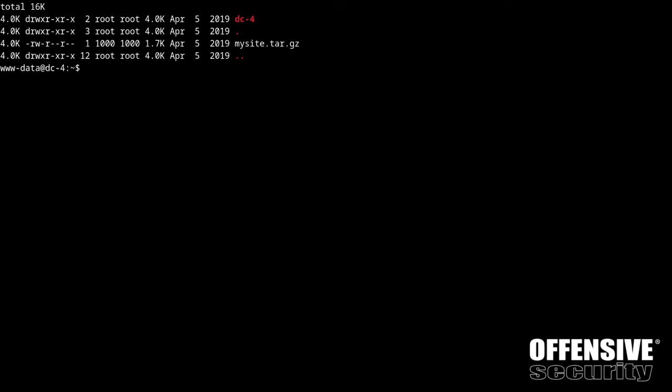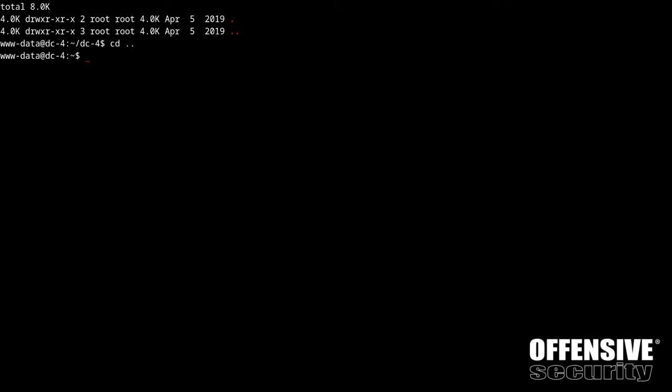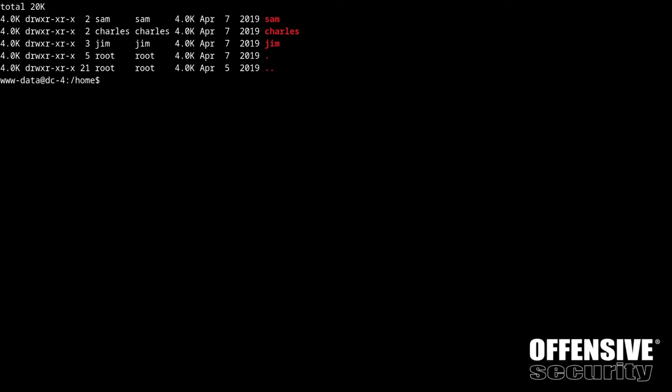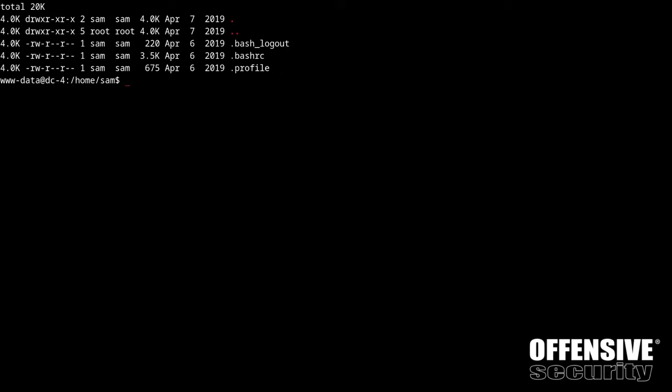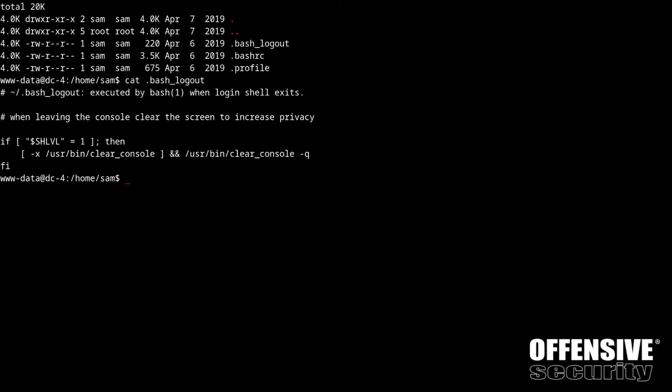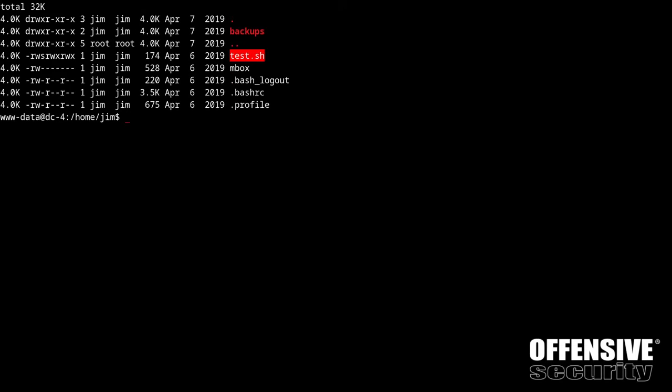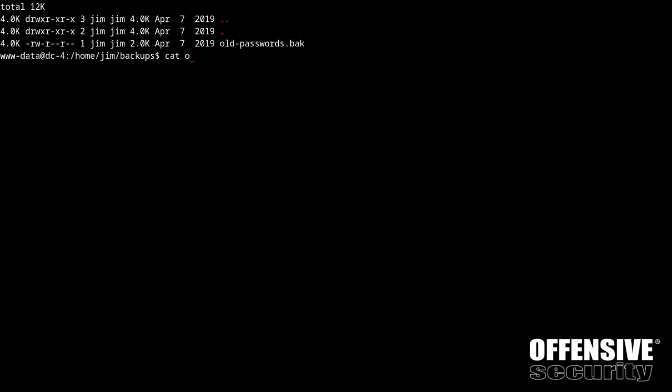I'm going to run through post-exploitation enumeration. Let's check out the www DC4 directory - doesn't look like much is in there. Let's check out /home. I see Sam, Charles, and Jim. Checking Sam: .bash_logout - nothing out of the ordinary. Charles: bash_logout again, nothing out of the ordinary. Jim: it looks like we have a SUID on test.shell. It also looks like we have a backups directory which contains old-passwords.bak.